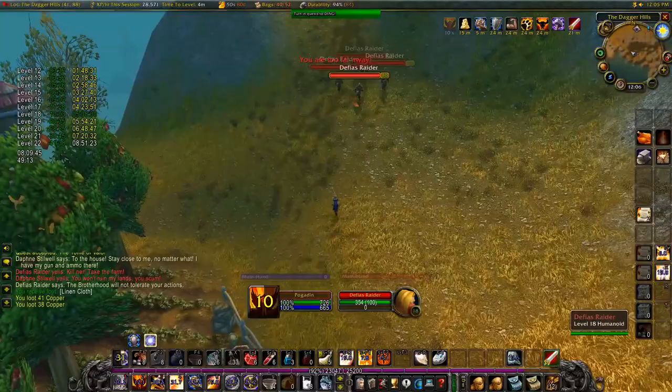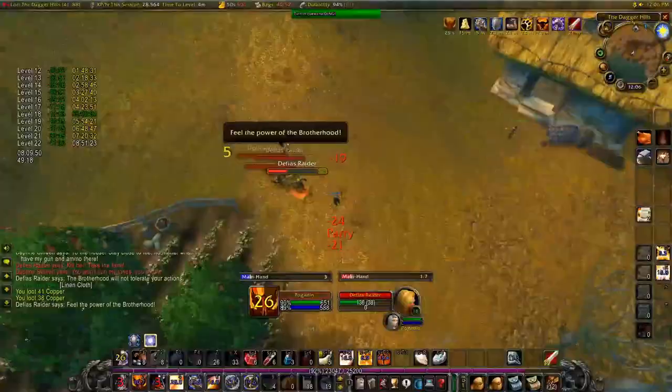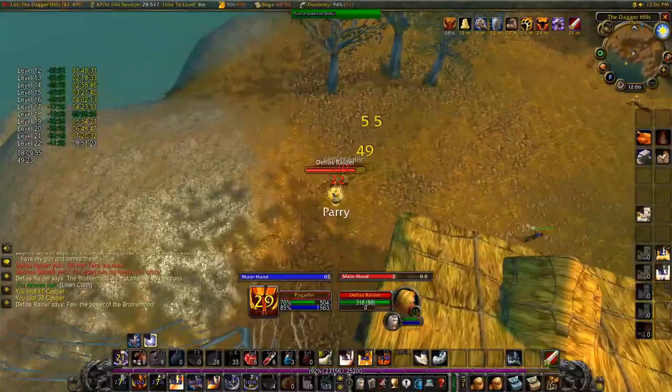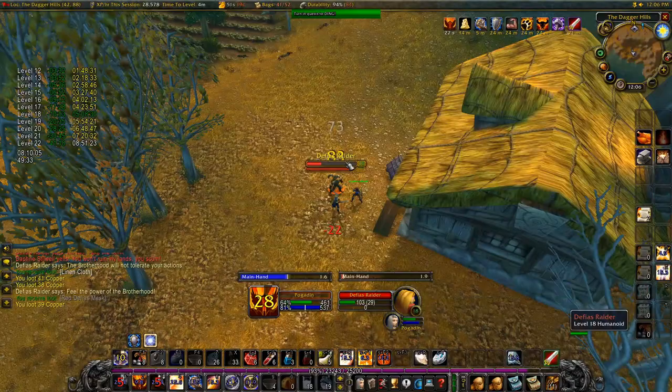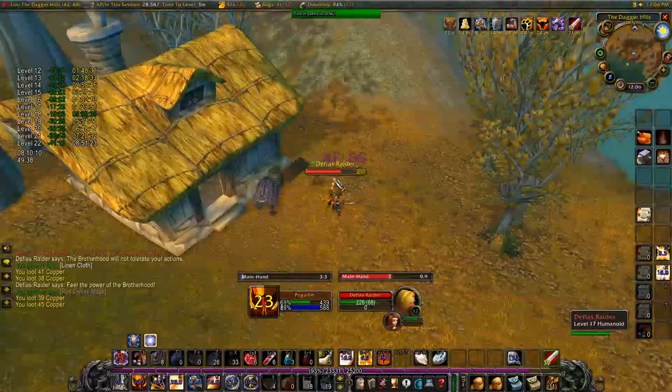Here we have the second wave of mobs. I successfully split-pull them all the way back whilst melee kiting to Daphne, which makes them run to Daphne so I can kill the wave faster. I constantly keep an eye on her health to see if I need to take aggro from the mobs currently attacking her. You can also press Shift-V to turn on the friendly nameplates so I can keep an eye on her health without targeting her.